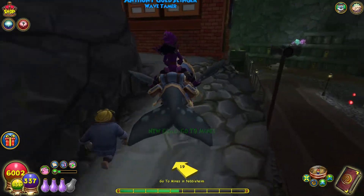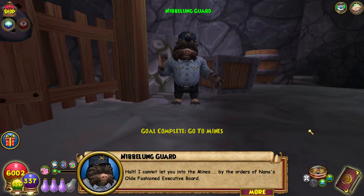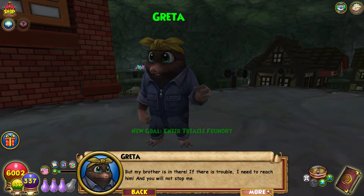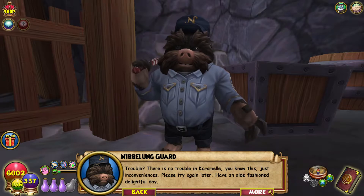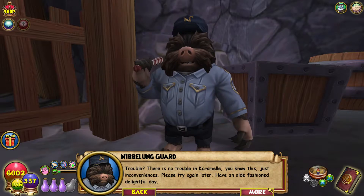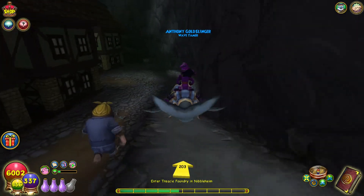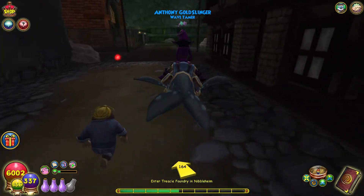What's up here? Halt! I cannot let you into the mines by the orders of Nana's old fashioned executive board. But my brother is in there — there is trouble, I need to reach him, and you will not stop me. There is no trouble in caramel — you know this. Just inconveniences. Please try again later. Have an old fashioned, delightful day. Great. Let us find the one in charge here. He is probably in the foundry, where the smell is coming from. I'm glad I'm not smelling it.